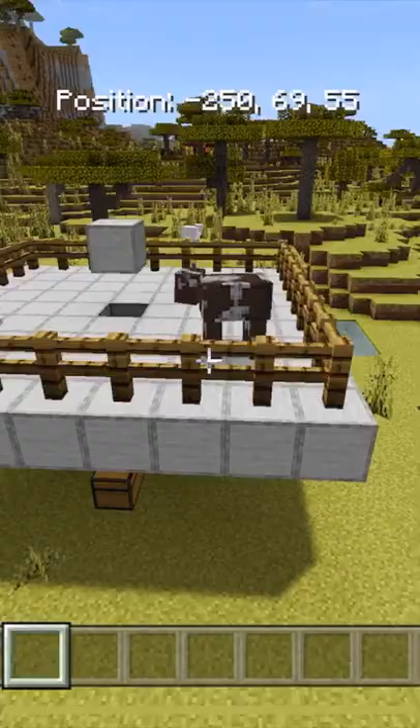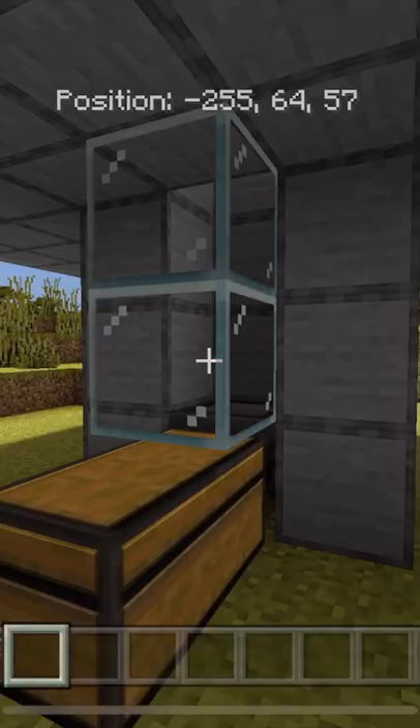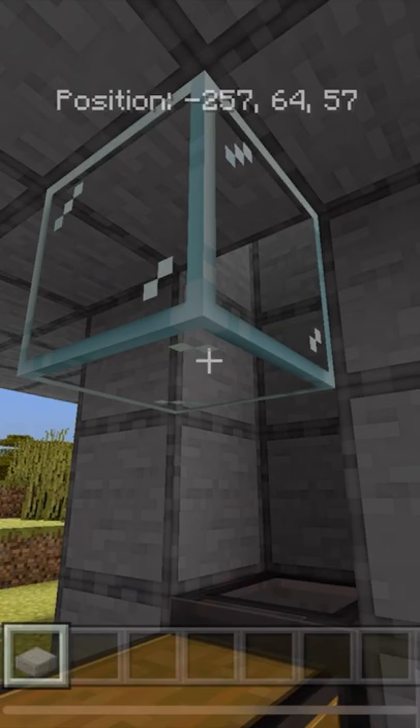Lure in two cows. You can feed them every 60 seconds. Come down to the bottom, break this glass and add an upper slab here.